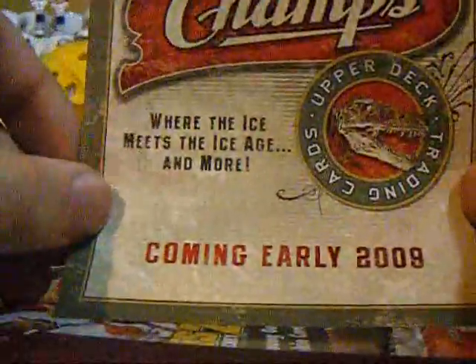On top we have a placement for 0809 champs, which is already out. I'm just going to take the packs out.